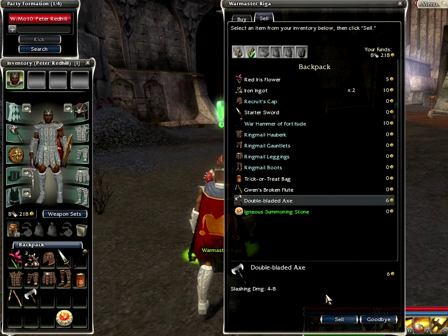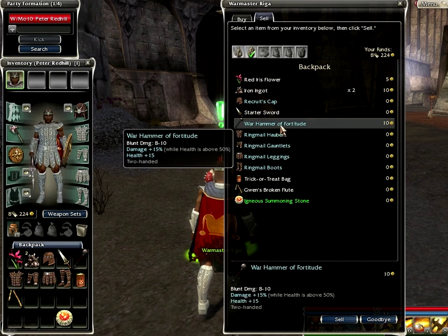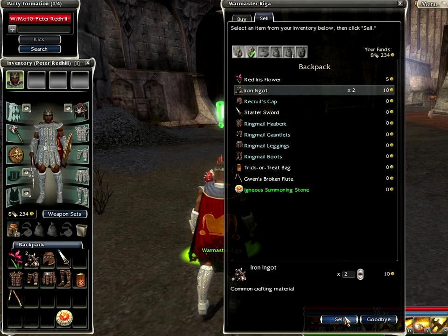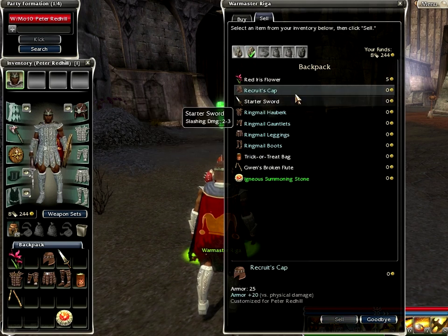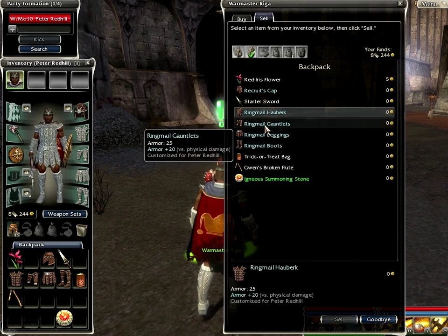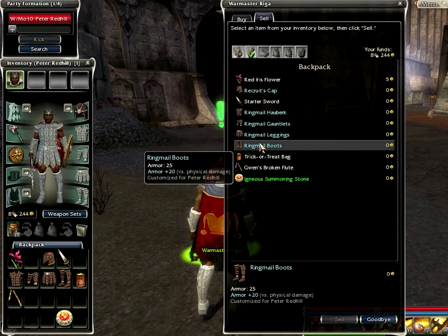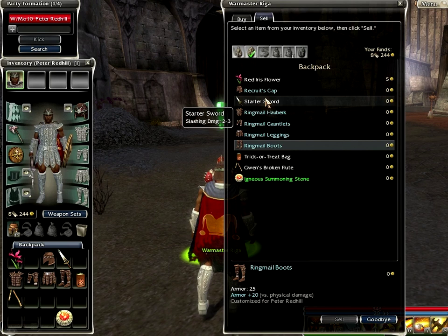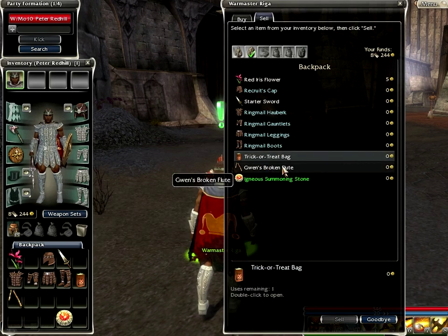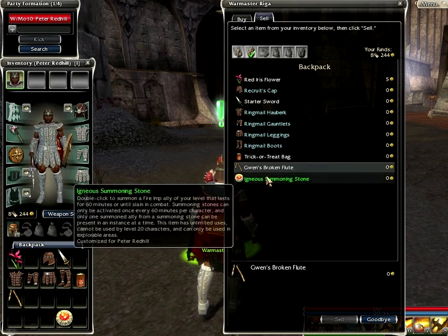The double-bladed axe as well. Actually I can't really sell anything else, can I? Let's sell this hammer we were using back in pre-searing, and these ingots left over. I want to keep the flour because it reminds me of pre-searing. We're going to have to delete this old armour because it's unsellable — armour gets customised to your character so you can't sell it. And the starter sword you can't sell. Trick or treat bag from Halloween, can't sell it. And the flute I'd rather not sell either.